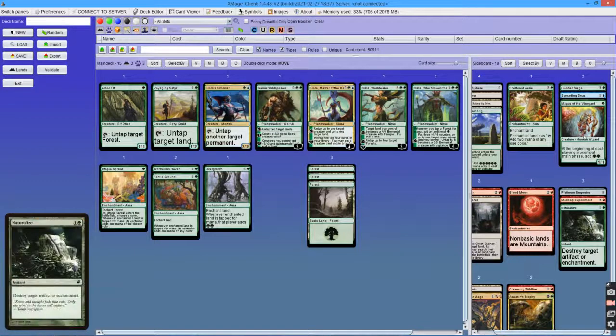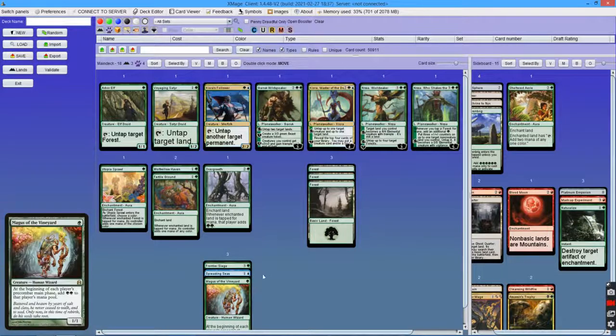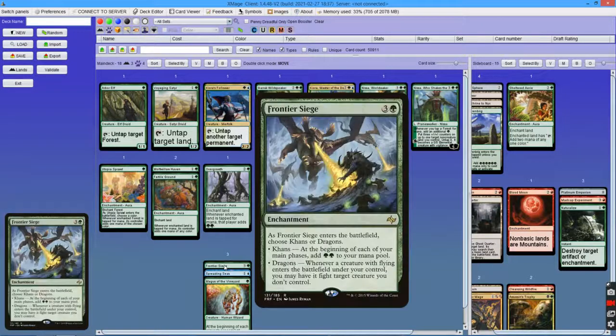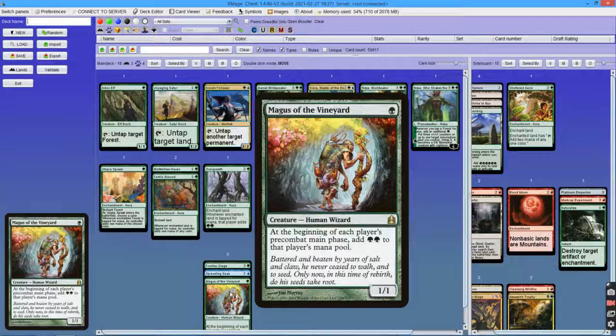There are also a few cards that I tested but wasn't satisfied with, although I think I should mention them. Those are Magus of the Vineyard and Frontier Siege. Frontier Siege adds 2 mana on each of your main phases — pre-combat and post-combat — but I wasn't impressed with it because it costs 4 mana. On the other hand, Magus of the Vineyard costs just 1 and ramps by 2.